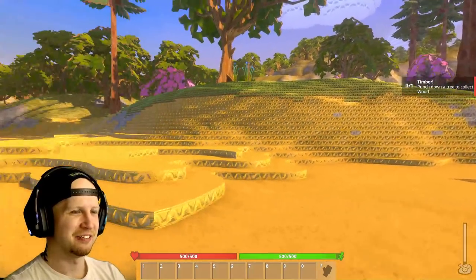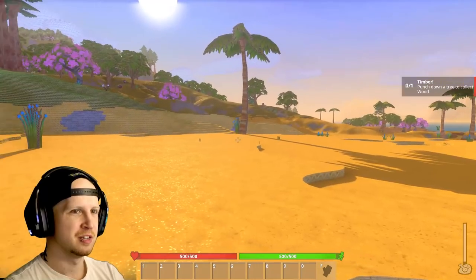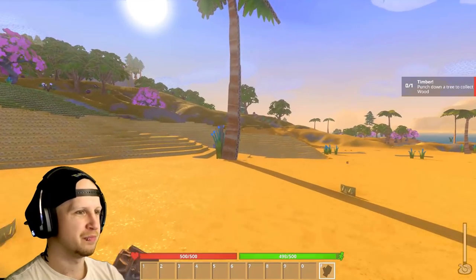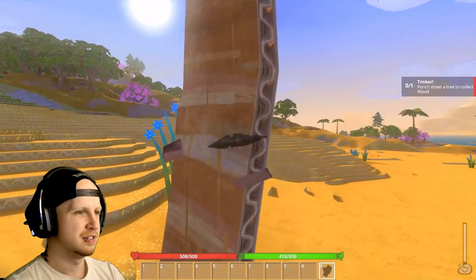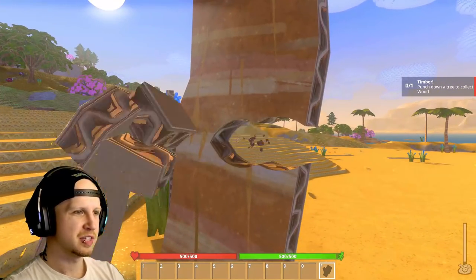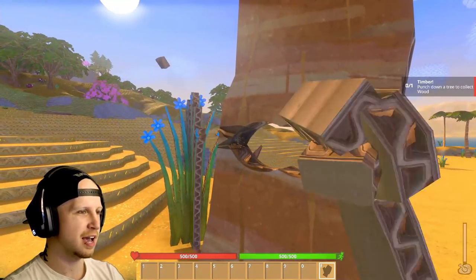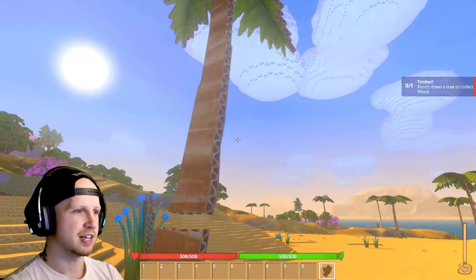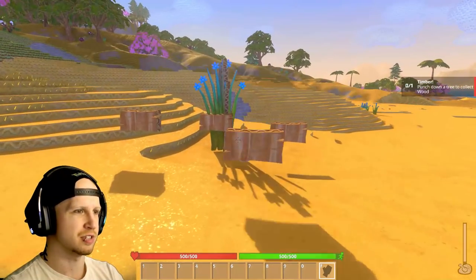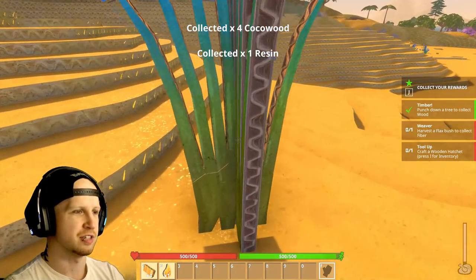Oh man, how do I go to third person? Whoa, framerate's actually a lot better than the alpha version, that's for sure. Punch down a tree — I got it! So when you're chopping down trees, the cool thing is you quite literally have to chop a hole in it like that, and then there it goes. There's all the items. Grabbing items is a lot easier than it used to be. That's nice.